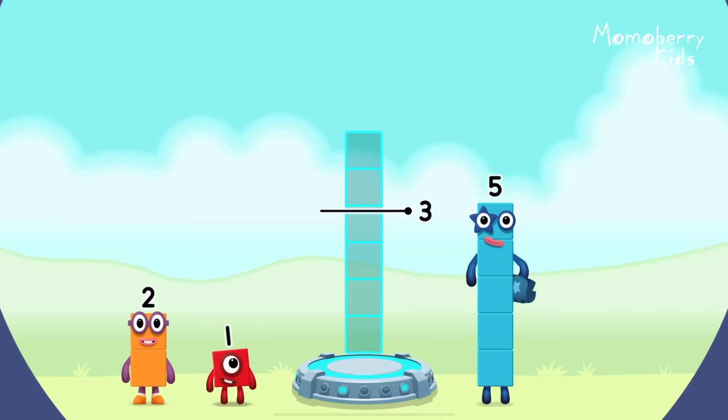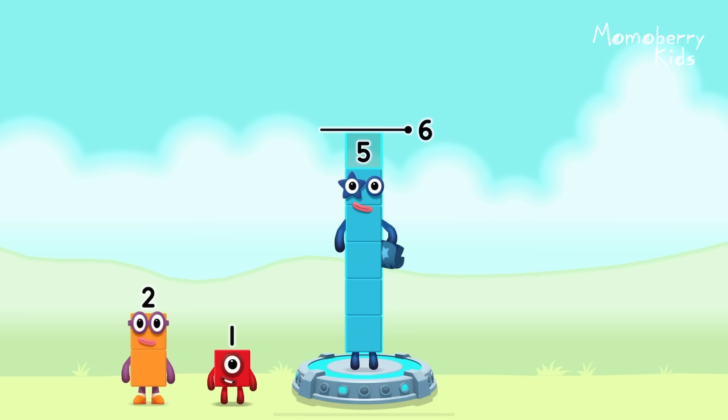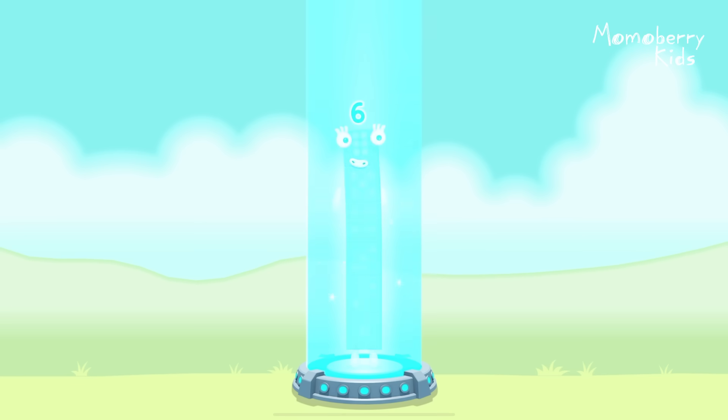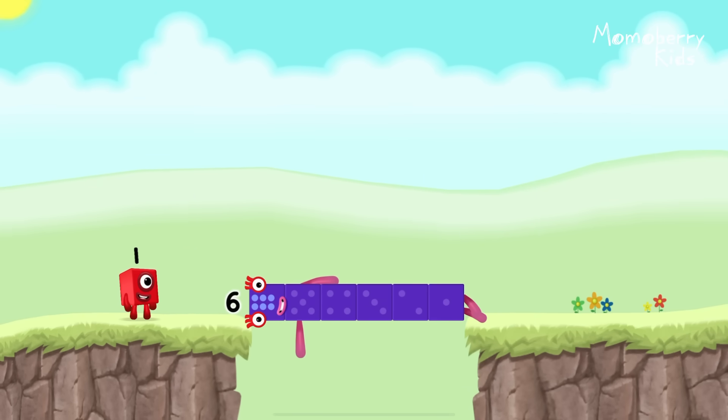Add number blocks to make six. Five, one — you got it! Five plus one equals six! Six! Well done!